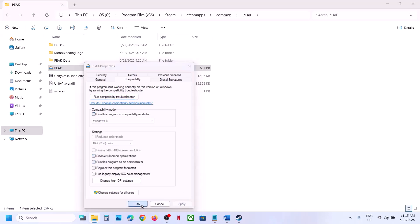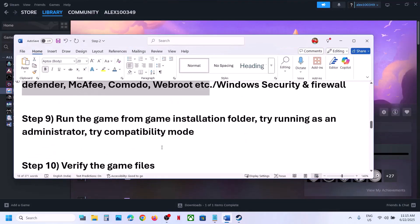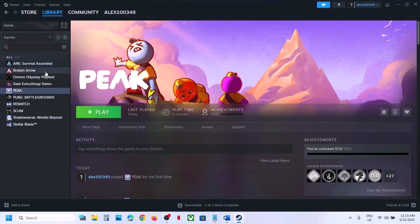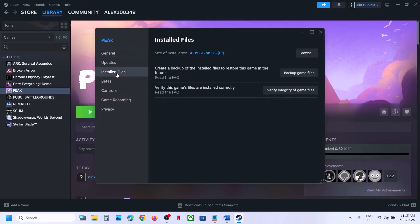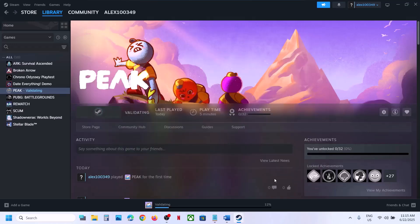The next step is to verify the game files — this is important. Right-click on the game, select Properties, go to the Installed Files tab, and click Verify Integrity of Game Files. Once verification is 100% complete, launch the game and check.